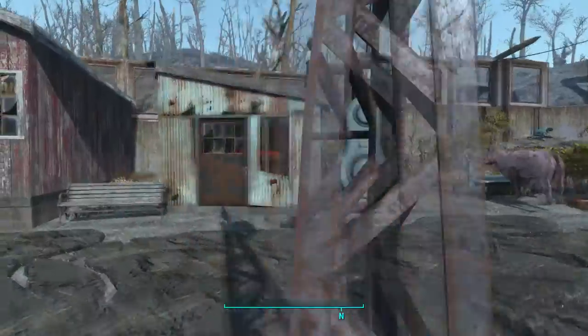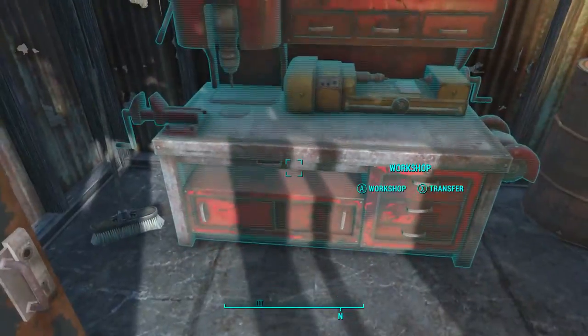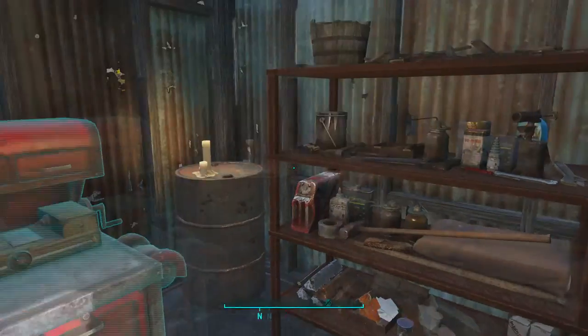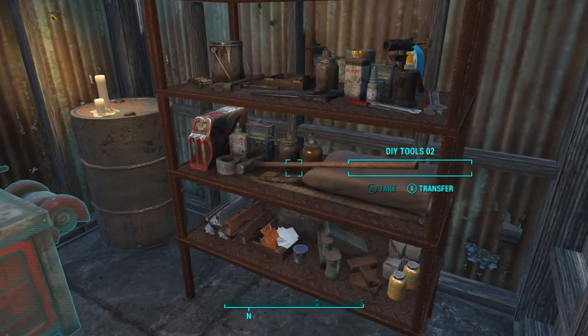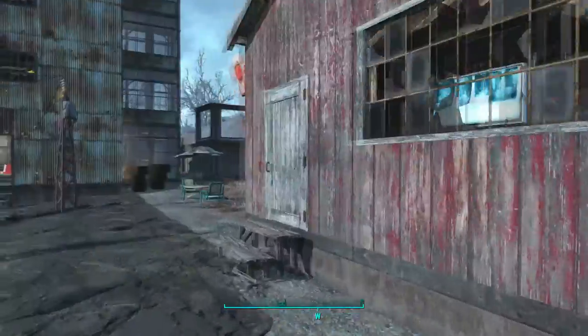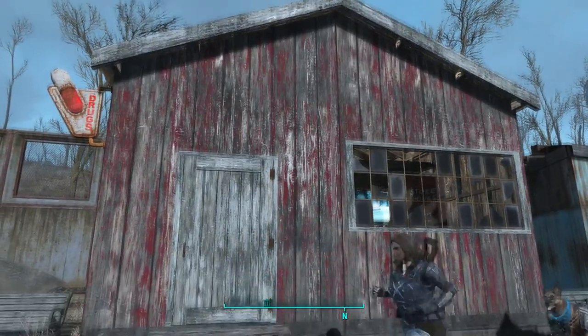Over here I just touched up the workshop room. I added some static loot that can be used as storage chests, which is pretty cool — that's from Do-It-Your-Shelf. Over here we've got a nice medical facility type thing.